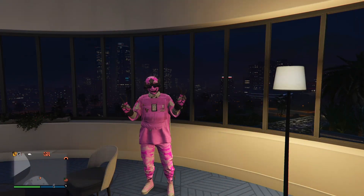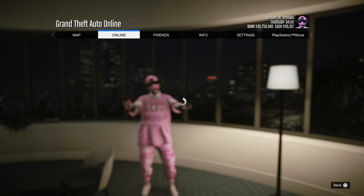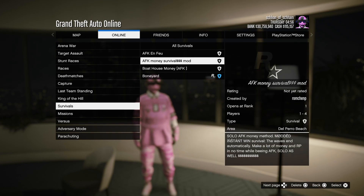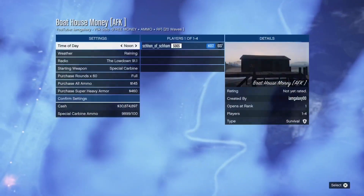In order to do this AFK RP and money method, what you want to do is simply bookmark the job — links will be in the description down below. From there, reset your application if you haven't already. Then, once you load into a new session, pause the game, go to Online, Jobs, Play Jobs, Bookmarks, Survival, and make your way over to the farm money method mission.